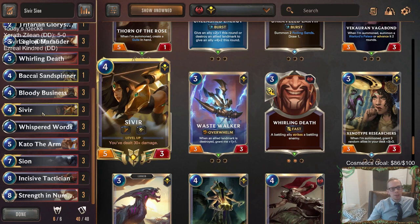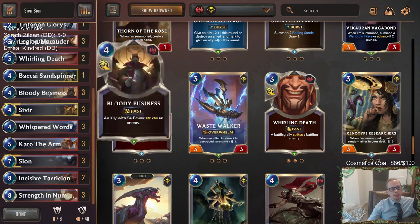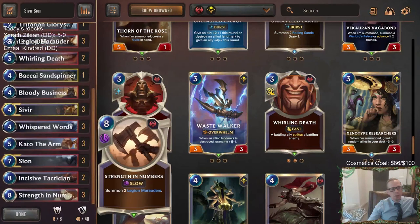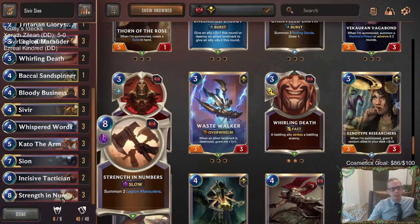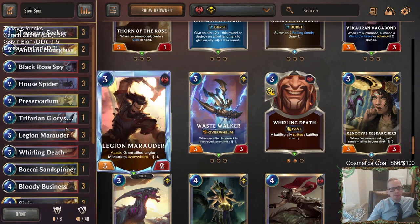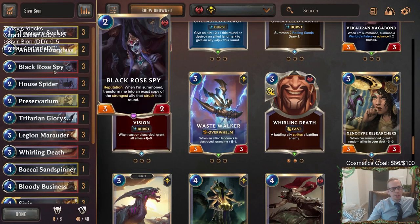I think we maybe had Sivir on Round 4 one time. The best thing we could be doing is Marauder on 3, Sivir on 4, Strength of Numbers on 5, Tactician 6 or Kato 6 - that kind of curve. We never had anything like that, but oh well - that's how it goes. You win some, you lose some.